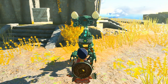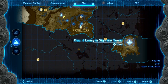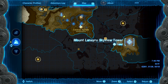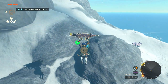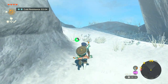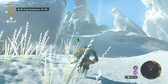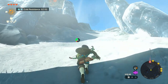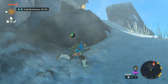Now that we have two out of three pieces, the last one requires you to go to the Mount Lanayru Skyview Tower on the far right of the map. This is easily the hardest one to get to. You have to travel far, and then you enter a snowy area for a while, so make sure you have some sort of freeze resistance — food, gear, whatever you need. Once you get there, you also have to climb a pretty big mountain.